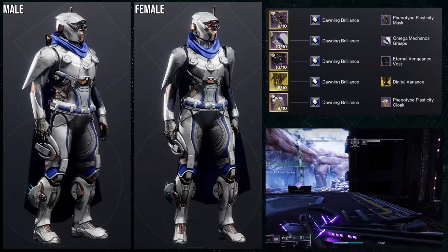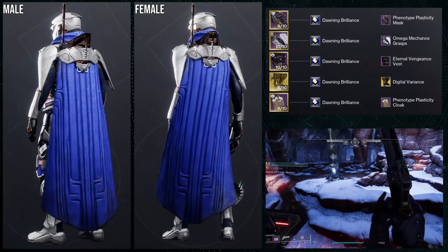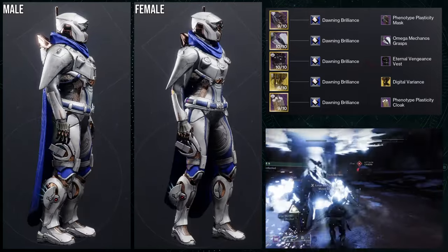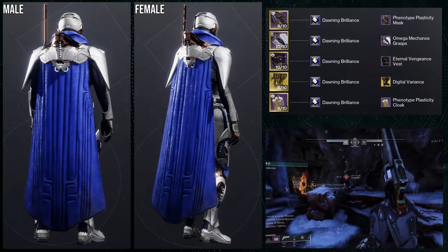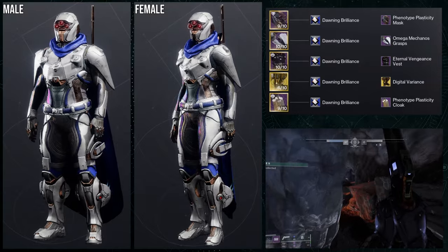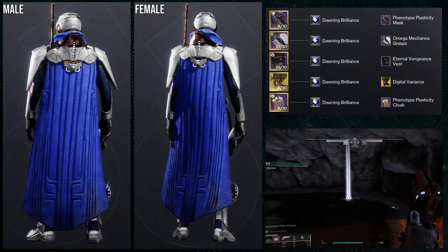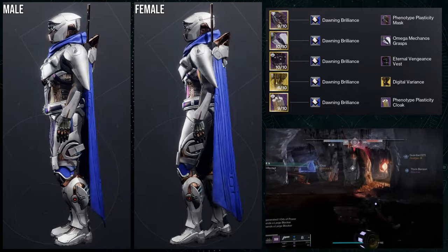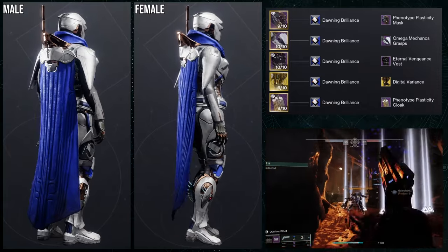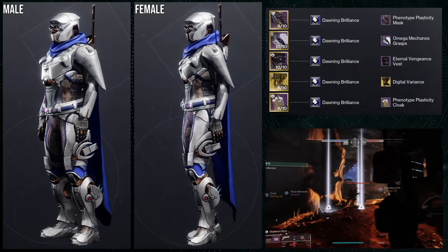To start off we're gonna be looking at Star Eater Scales with the Digital Variance ornament. Back in the day I used to showcase each armor piece individually in a different context, but now I'm doing sets differently. For this one, Digital Variance is what we're using with the Eternal Vengeance vest — I think these two combo so well together, it's one of my favorite combos I've done.